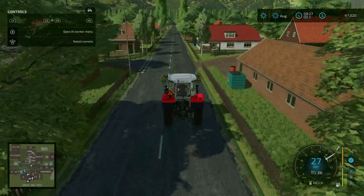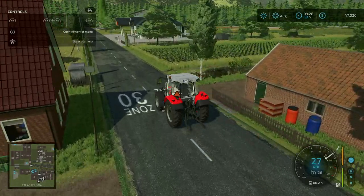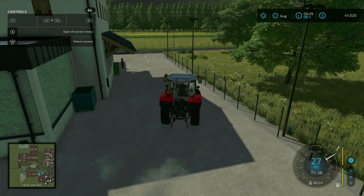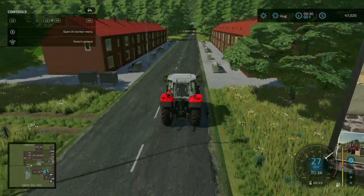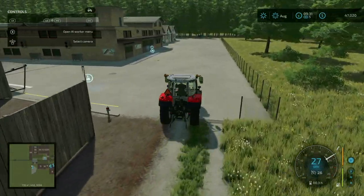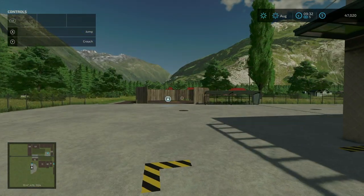Following the main road out to the west, coming up on the right is the supermarket sell point — we'll pull in and it's just in the back right here. Continuing on, we make a left and take this all the way to the sawmill. You can buy the sawmill for $100,000. We have our output, our input with a wood sell trigger, and our output for wood chips just over there.